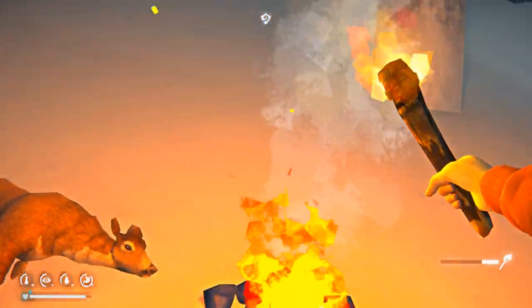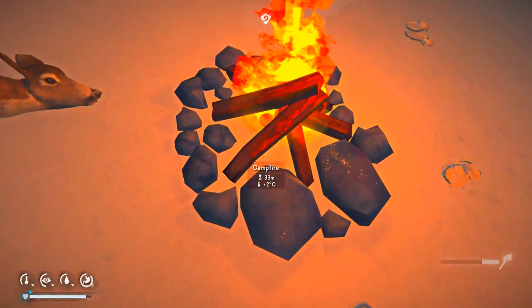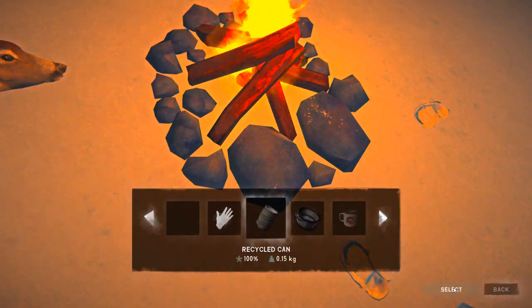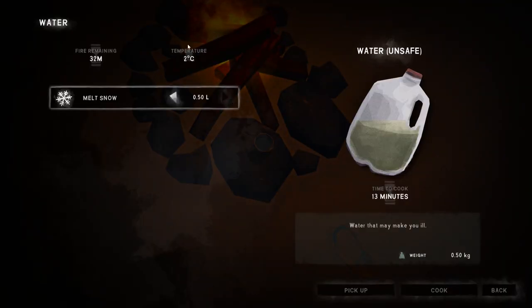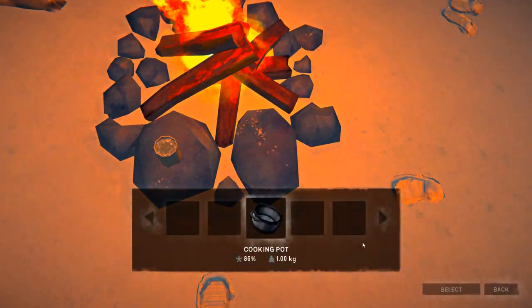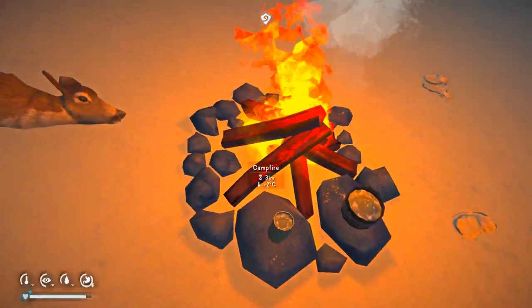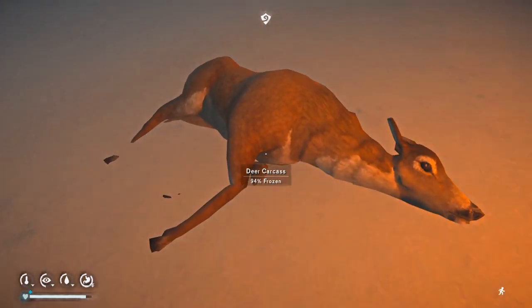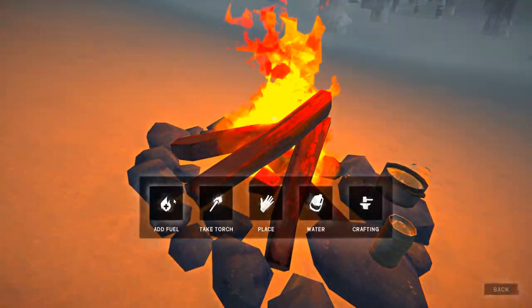First thing I want to get at least one torch out before I do anything else. Outside my window in real life, it is raining so hard and thundering — it is really coming down. We've got 31 minutes on the fire. Let's add some more fuel.